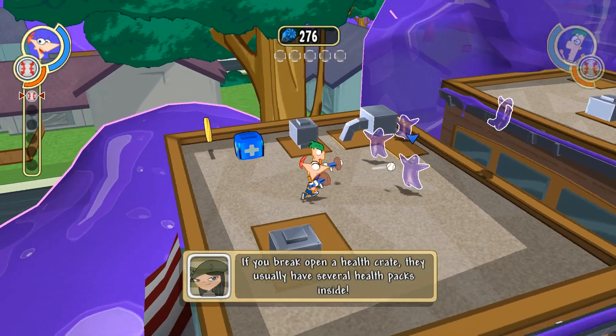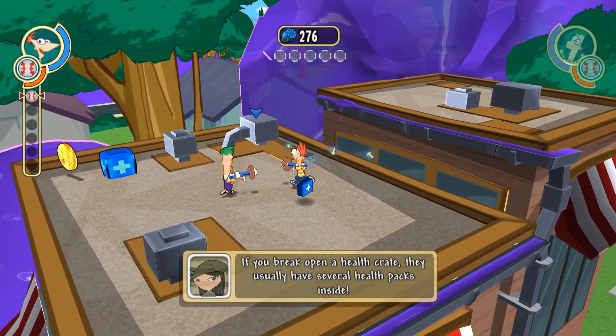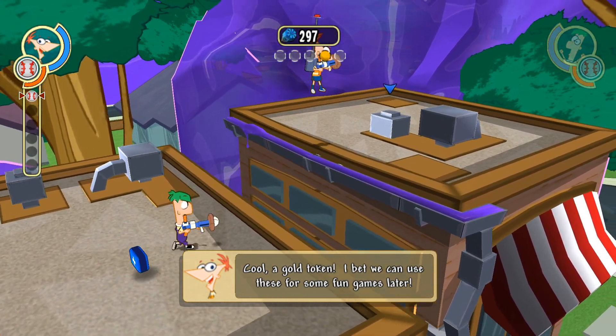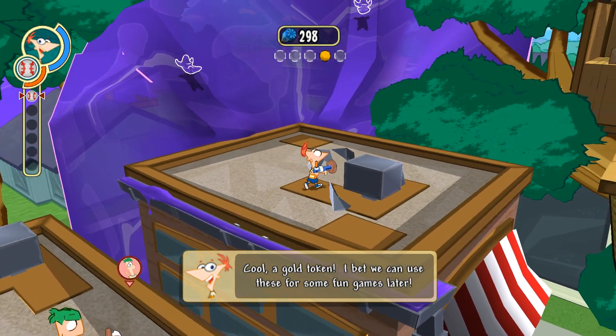I have a feeling we'll be making a lot of gadgets like this in our adventure. If you break open a health crate, they usually have several health packs inside. Ooh, a gold token. I bet we can use these for some fun games later.